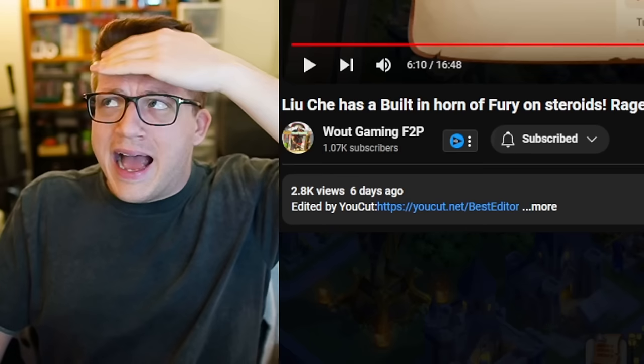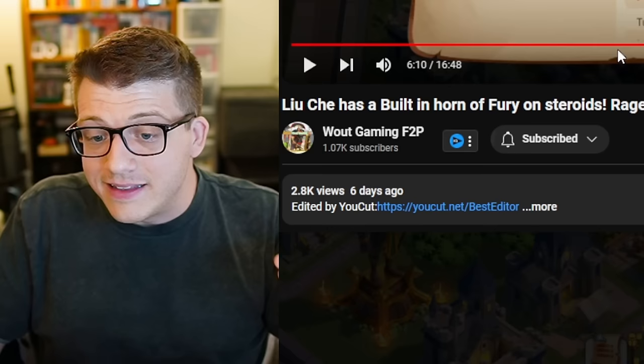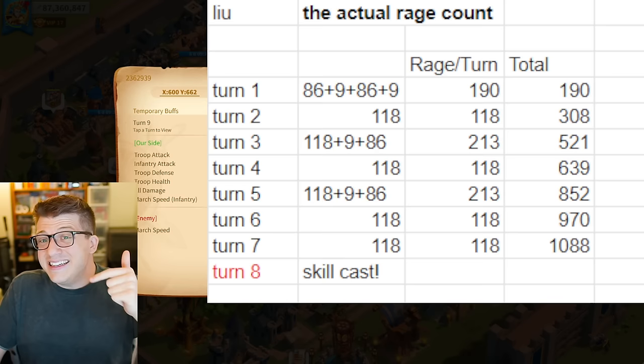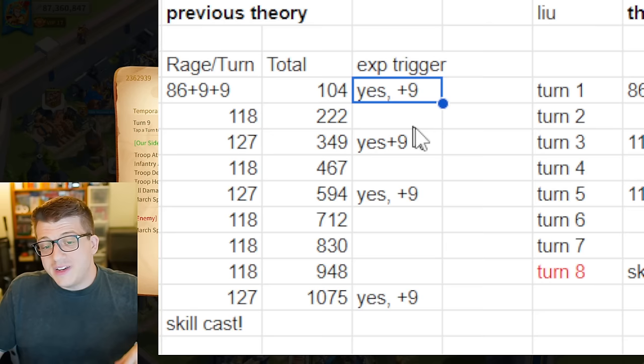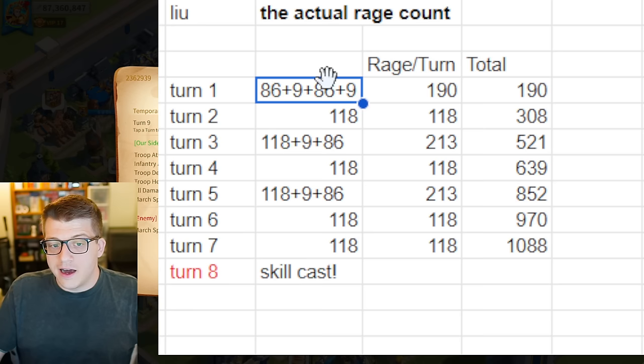How could Liu Che possibly gain enough rage to cast two turns sooner? Without a Horn of Fury or anyone else boosting his rage, the only way that would be possible is if every additional basic attack from the proc of his expertise also gave him the base 86 rage from the Wick Gaming video. From the testing, if he got the proc on turns one, three, and five — the proc on turn nine actually happened after his active skill was already cast.